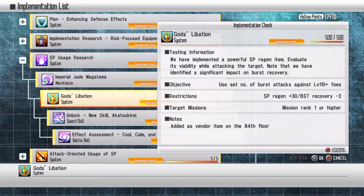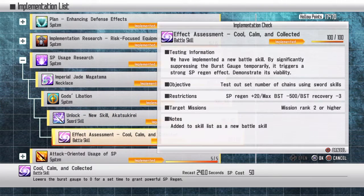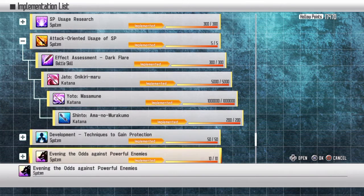Burst attack: like I said earlier, gather a bunch of enemies in front of you, then burst attack them down. You can also spam Onslaught from the palette — it counts chains, going back to the original sword skill system. Really nice.